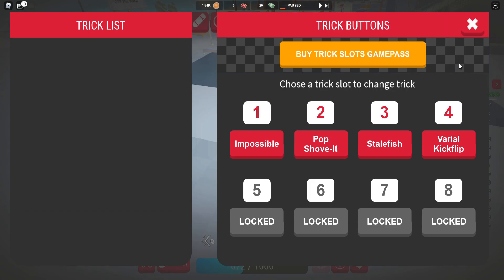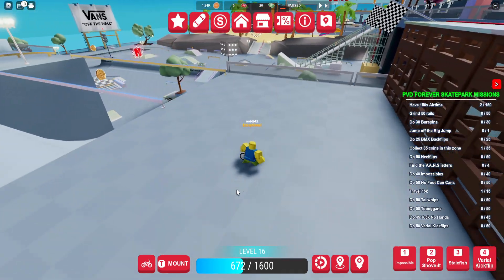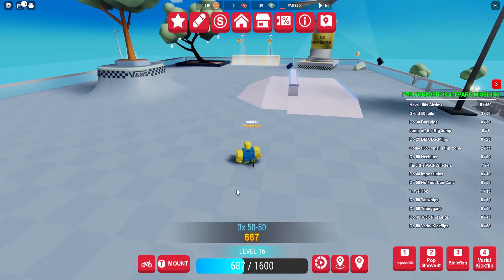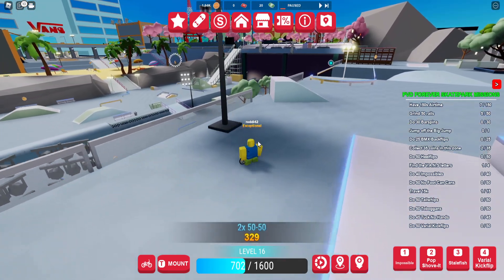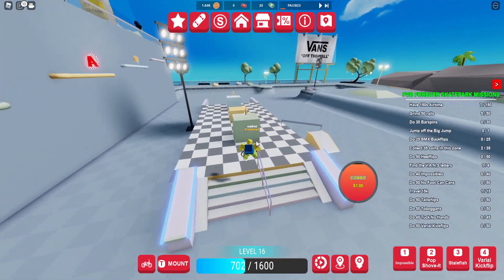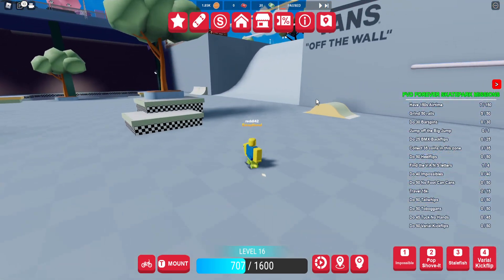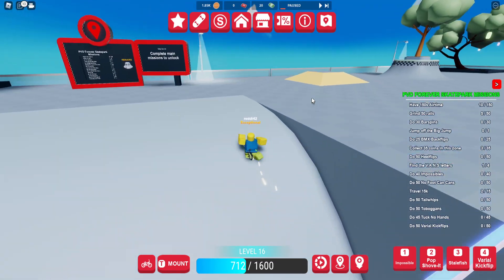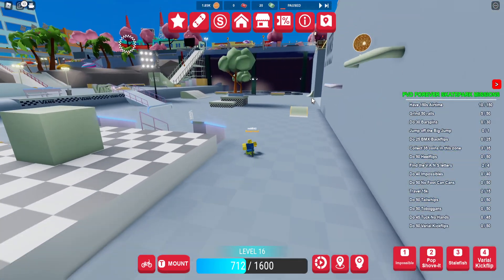Looks pretty easy to do, nothing too complicated. Let's get on the bike - it's a bit buggy. For grinding 50 rails, you just keep jumping on it - you can just keep grinding the same rail. So you can just keep grinding the same rail, and I see the big jump. There's an A letter right there - the big jump is here. Can we just go from here? I'll just cheese it.